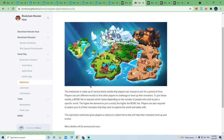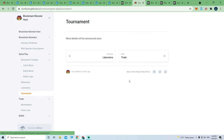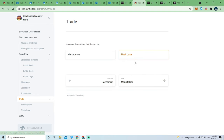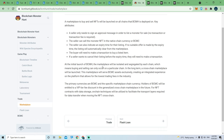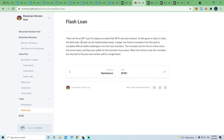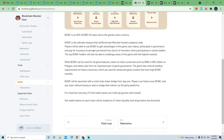On the metaverse side, they're going to introduce a laboratory for fusing DNA, tournaments, and a cross-chain marketplace for trading. Flash loans are also possible — if you accumulate a lot of monsters and aren't using them all, you can loan them out to other players who use them for battles and return them afterward, earning BCMC in the process.